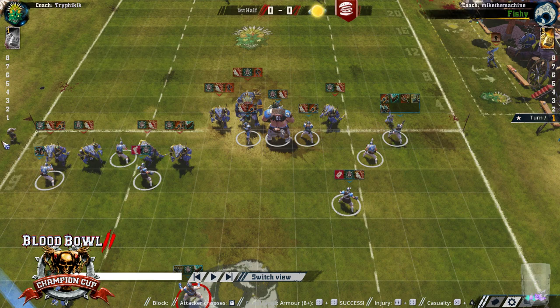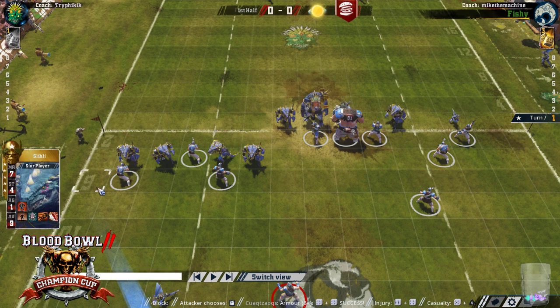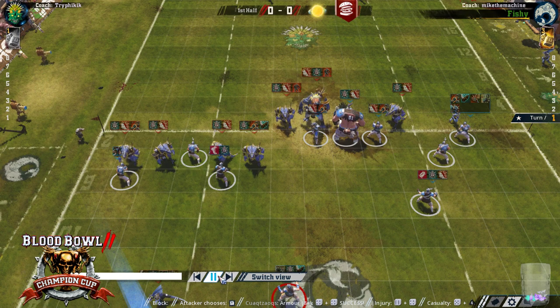He does have a skink to hit there that it looks like he's about to hit right now. But, you know, it's tough for Humans. And then Trifik's team is just all Block and Guard, which is obviously amazing. Star Player has Block Guard Stand Firm, which is obviously amazing. It's just a great team — Tries is great, very TV efficient.